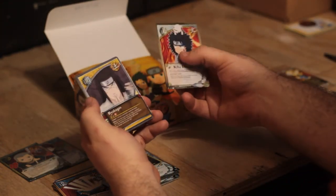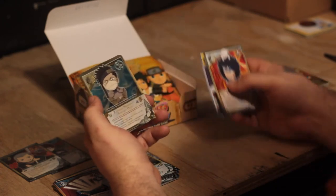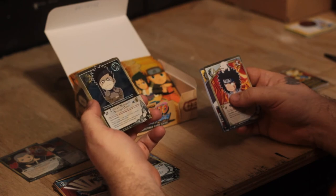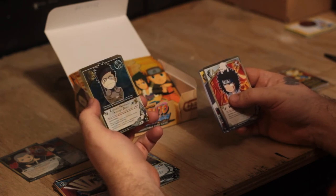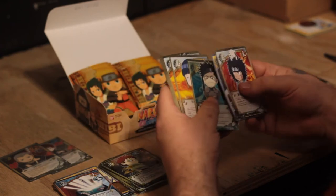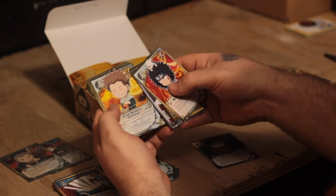Kiba, Byakugan, Byakugan. Booyah! My third super rare is Zabuza Momochi — Younger Days. That's a pretty cool card. It's not Gamabunta but it's okay — pretty cool card. Hinata, Choji, Raido, Kiba, Konohamaru, Rin, and the rare is Itachi.